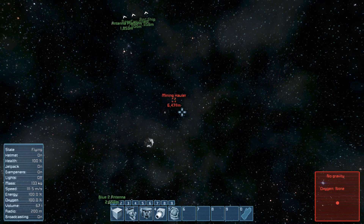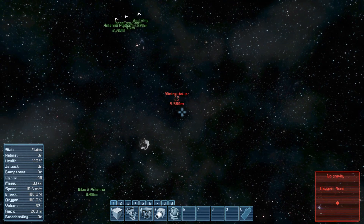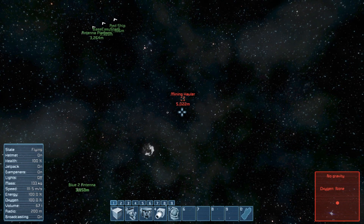All four lateral thrusters of that missile are directed upwards, and that's because I need to use all four of them for dumping velocity while the missile makes its final turn to the target.